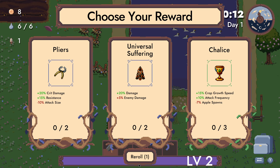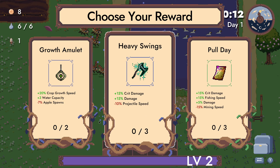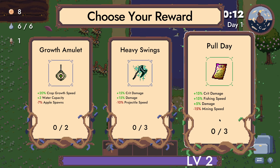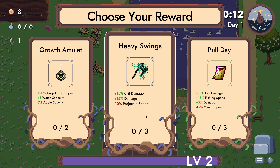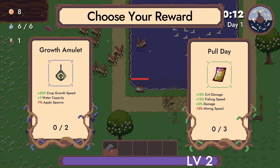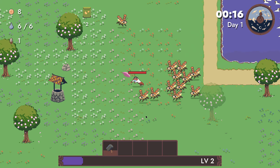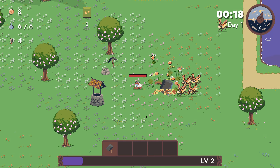Crit damage, resistance — give me something else. Crit damage, fishing speed, damage up. Crit damage, damage up, projectile speed is down. Let's actually get this. So are there any apples in there? On hit.